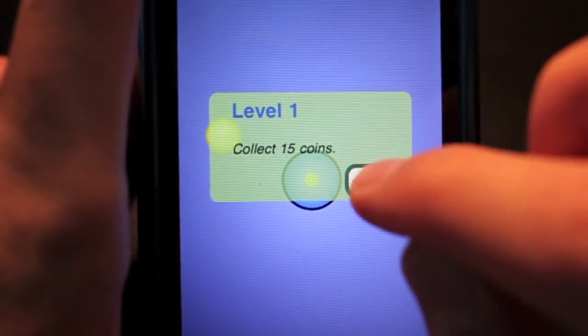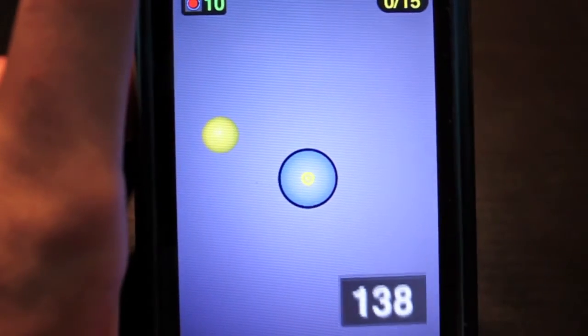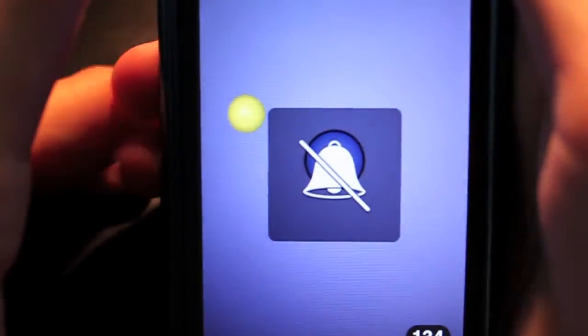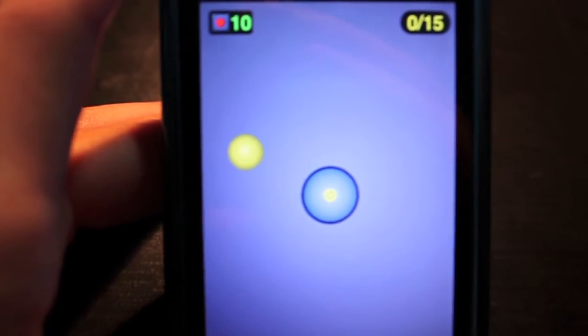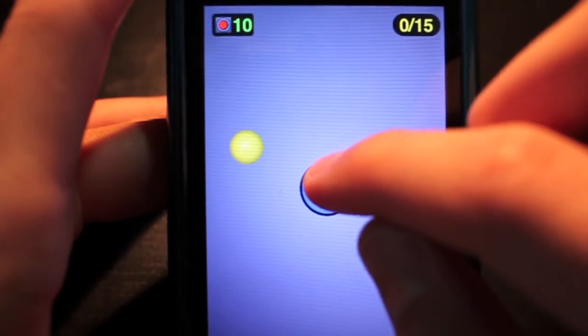Here we go. It gives you your main goal upfront, which is to collect 15 coins for this level. There's your seagull sound effect — I'll turn that off. I've got 140 seconds, I have to collect 15 coins, and I have 10 lives.